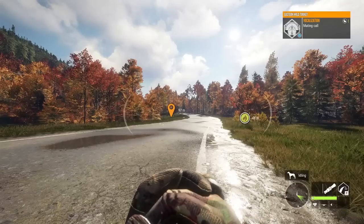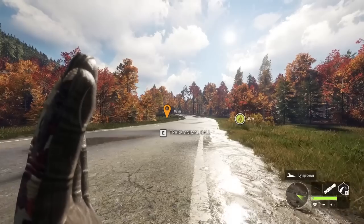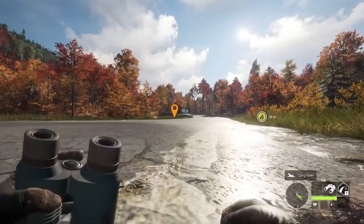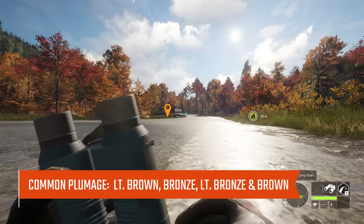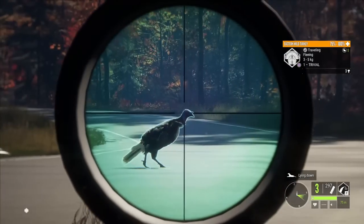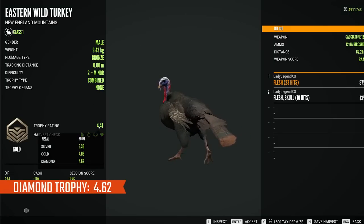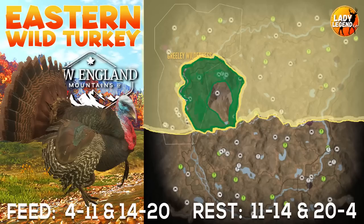The callers work really well — the turkeys are doing the mating call and running straight in. They also have Strutting and Sentry decoys you can set up anywhere there are wild turkeys. Common fur types include light brown, bronze, light bronze, and brown. Rare plumage types include Leucistic, which is rare, and Albino and Melanistic, both very rare. Diamond for Turkey is 4.62. Eastern Wild Turkeys are found on the top half of the map, and that Red Leaves Cabin hotspot is loaded with turkey feed zones.